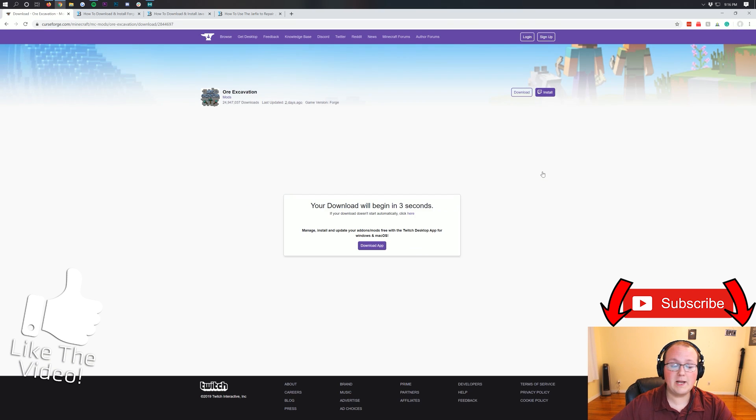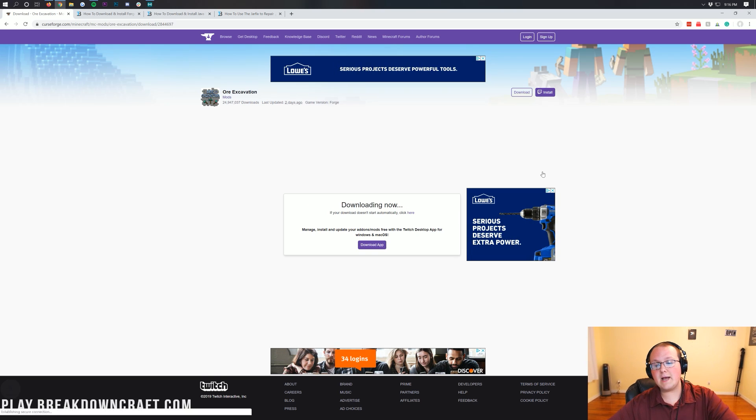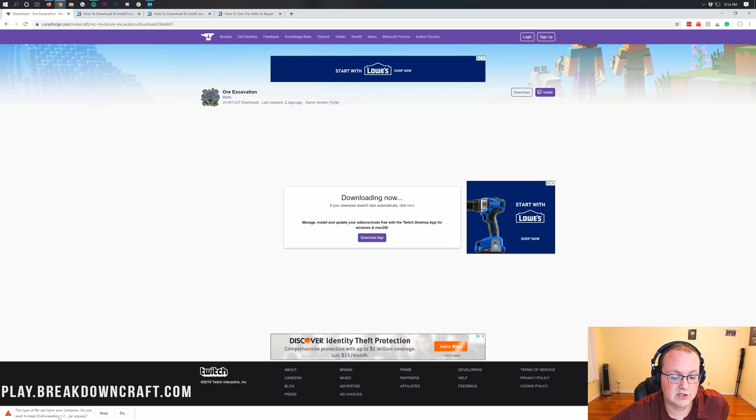Once you click on that purple download button, it will take you to a page where you have to wait five seconds. After that, it will download automatically in the bottom left. It's 100% safe as long as it says Ore Excavation in the title, which ours does. On Mozilla Firefox, it's going to pop up in the center of your screen and you'll need to save the file — again, safe as long as it says Ore Excavation in the title.